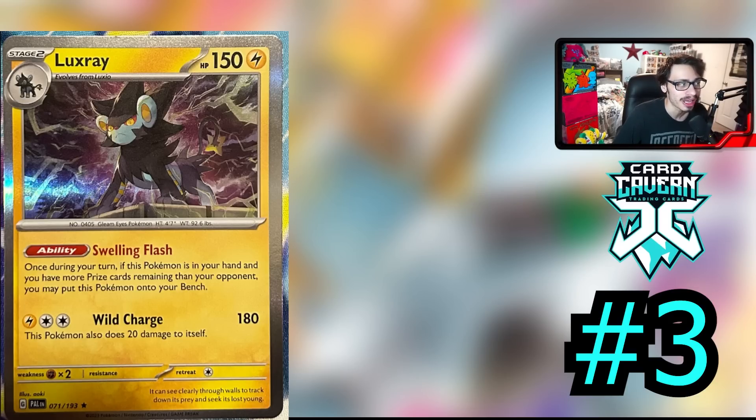There are so many decks in Japan that are playing Luxray. The new Gardevoir, Reversal Energy, Mewtwo Union deck does play Luxray, and Luxray is a very strong card in that deck. It's also pretty good in Lostbox and with Lugia — Lugia can play Reversal Energy and you can go Luxray, attach Reversal Energy, and then go into Luxray. Luxray is a very strong multi-purpose card. I think this card is probably the best Pokémon in the set. Is it maybe better than Chien-Pao? I think it might be — just the ability is just that good. On a one-prize, this thing does 180 damage, which is a huge chunk of damage for a one-prizer that you can put into play for free.